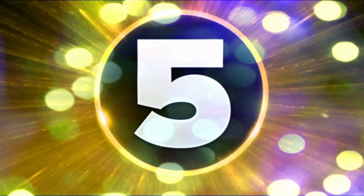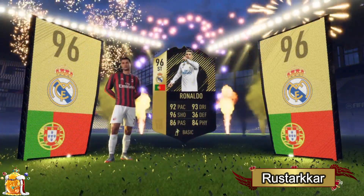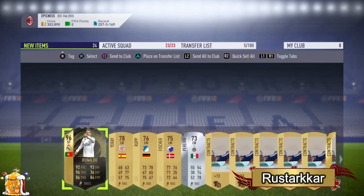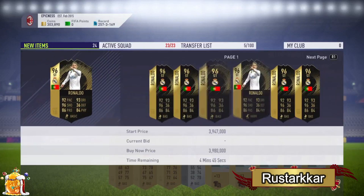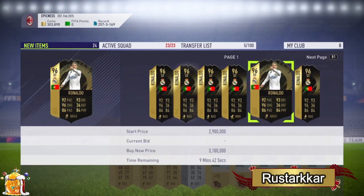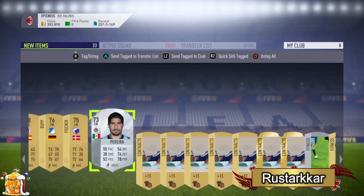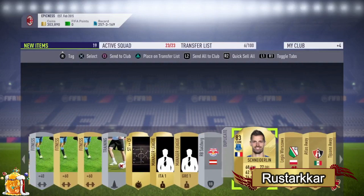Moving into number five — this is where it gets really interesting. Sadly you could not see the actual card being pulled out. This one could be debatable: Hulet could have been here because he was also at around 3 million. But a 96 Ronaldo — an absolutely astonishing player — mostly because it was a striker card, which just edged it over Hulet rather than his winger card. That is an unbelievable pack there from Rust Dark Car.